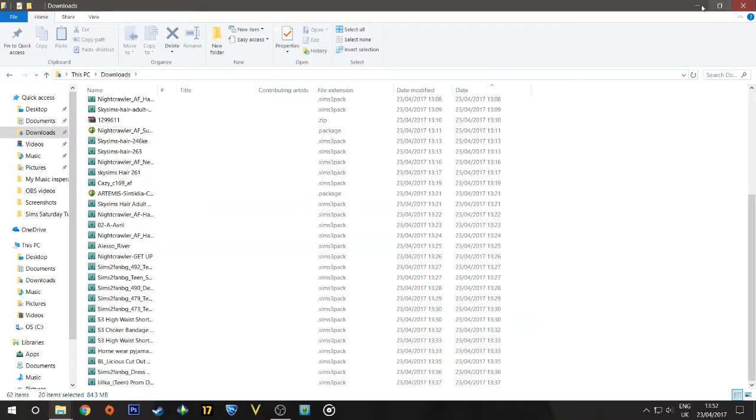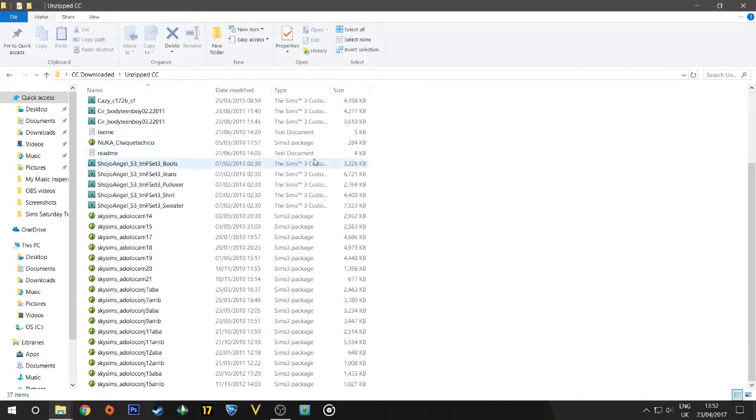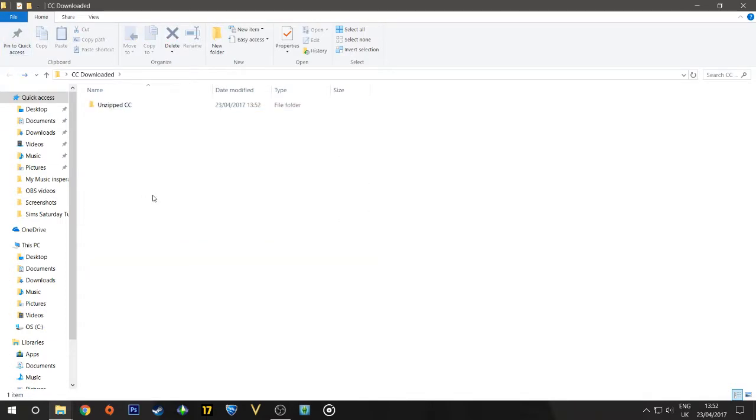Sometimes that will happen and then you can go ahead and delete that. We'll go over to that folder now and see what we have. Going into 'Unzipped CC' you can see everything is here. There are a couple of information files — we're not going to worry about them. Now I'm going to create another folder for today's tutorial. I'm going to make two folders: the first one is going to be called 'Sims3Packs'.